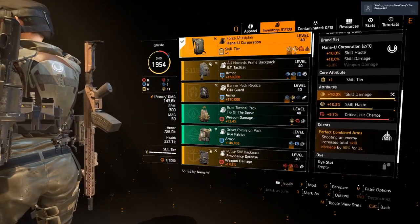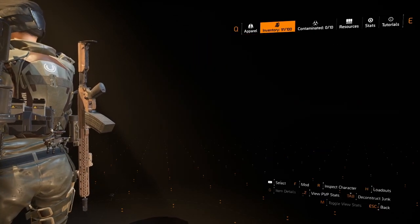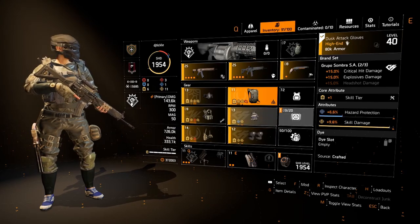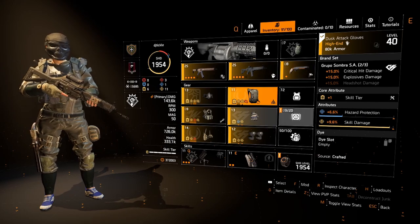The Force Multiplier is really good because I'm going to be shooting all the time, so we're going to get a further 30% skill damage from that. And then the two-piece Grupo Sombra gives us explosive damage, and obviously you want skill tier.